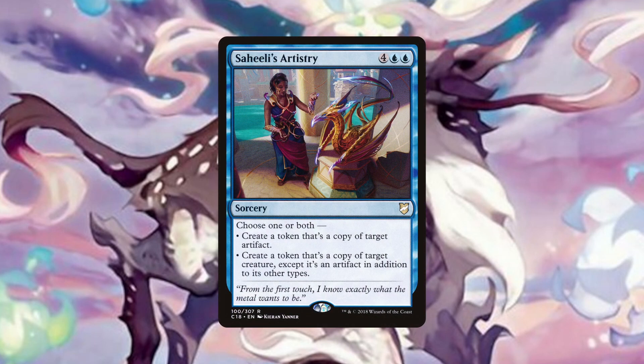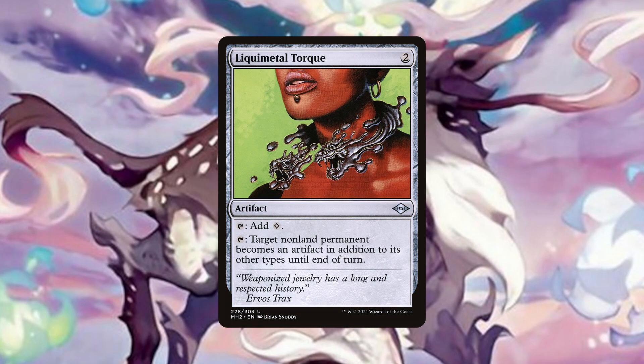Saheeli's Artistry can allow us to copy the best creature and artifact on the battlefield, all at the cost of only 4 mana. Copy effects can be very powerful in many scenarios and even if there aren't many good targets from our opponents, we have enough creatures with powerful abilities so that there should always be viable targets. In addition, if we have Liquid Metal Torque, we can use its second ability so Saheeli's Artistry can copy enchantments and planeswalkers also.